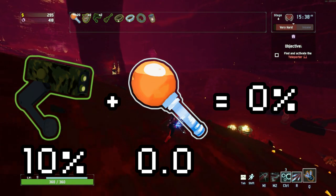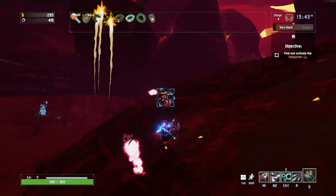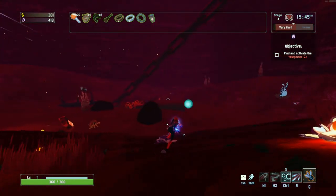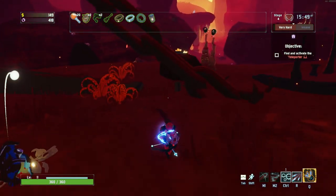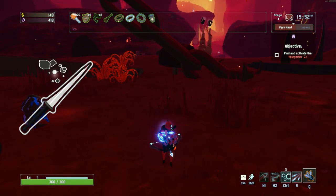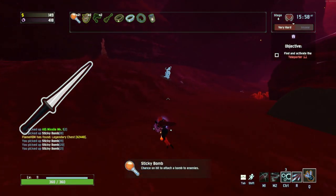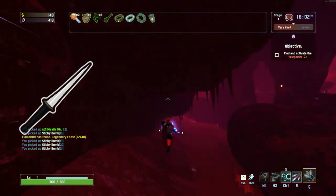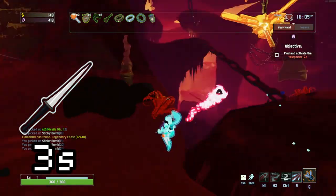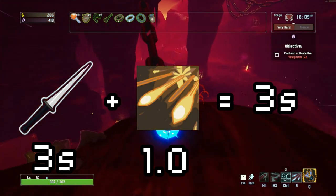Does that make sense? Now this isn't actually the only thing a proc coefficient does, but it is definitely the main effect it has. Many items only have their chance to trigger affected by a proc coefficient, but on some items it extends to other effects. On the tri-tip dagger for example, not only is the chance to trigger the bleed affected by the proc coefficient, the duration of the bleed is also affected. So at base, the tri-tip does 4 ticks of damage per second for 3 seconds for each stack — that will be the case if it is triggered by something with a 1.0 proc coefficient.